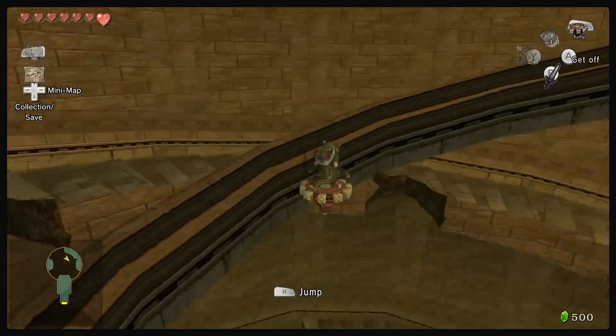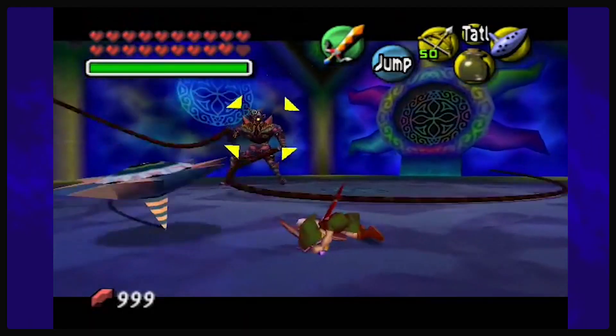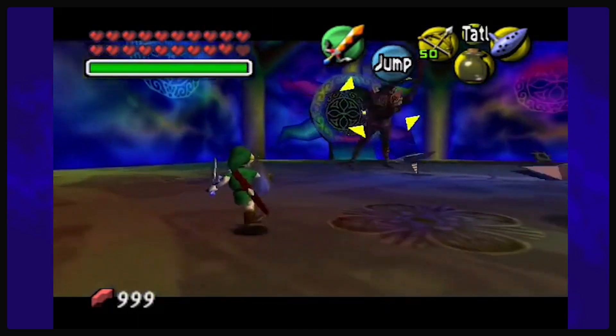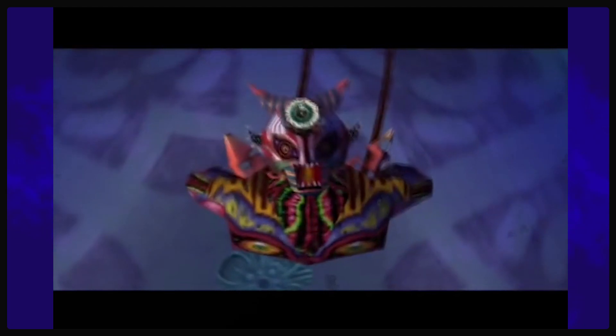Remember the spinners from our last boss? Well, maybe they were inspired by this fight. Later on through the progression of the battle, you have to handle these eyeball spinners while worrying about the main boss himself. Eventually, after you defeat him, he disappears into the ether forever. The end.